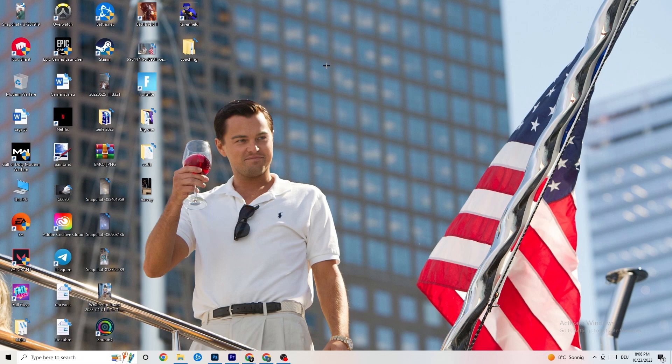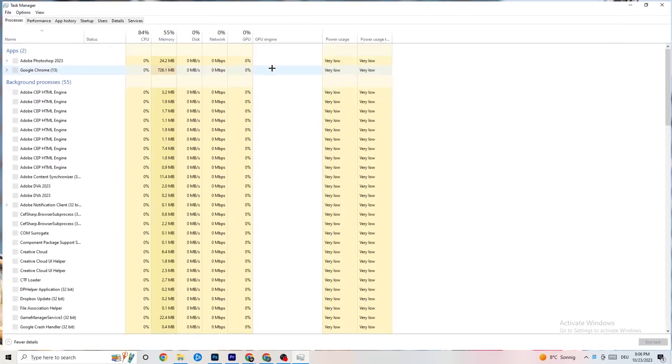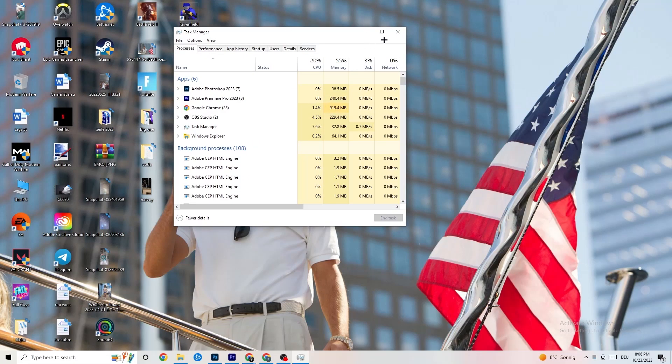That was just the first step. Next, go to your taskbar, right-click it, and open Task Manager. You'll see every single program currently running. Go to the 'Processes' tab in the top left corner of your screen.